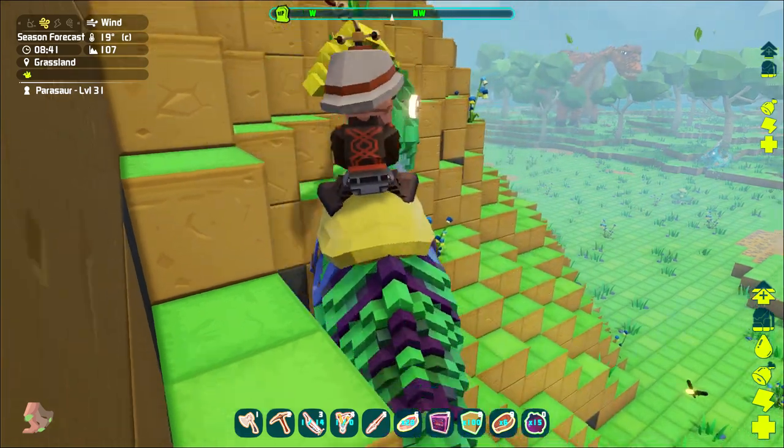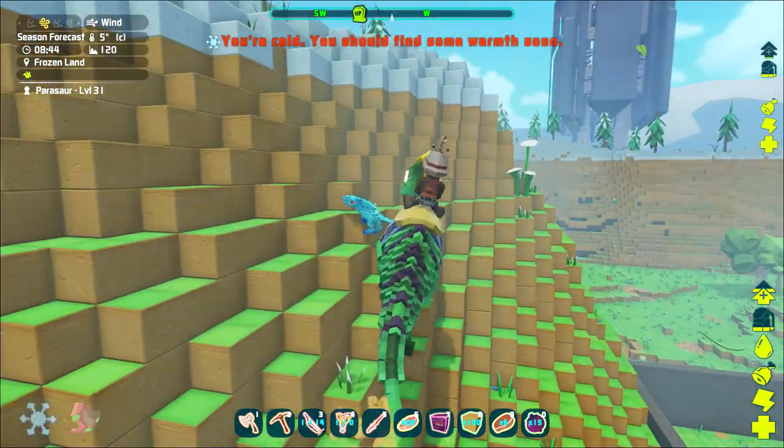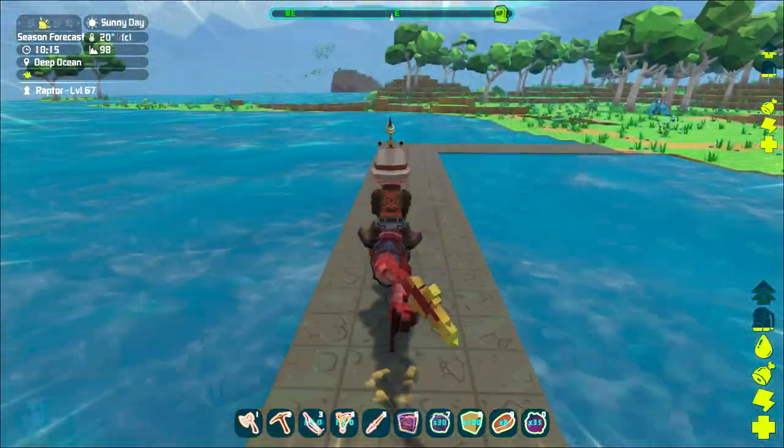Next is the Parasaur. The Parasaur is faster than the Pachy, but it suffers from the same problem — it can only jump one block high. So again, stay away from this guy and don't waste your time taming him.